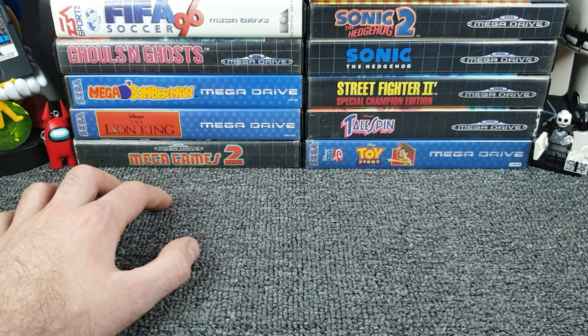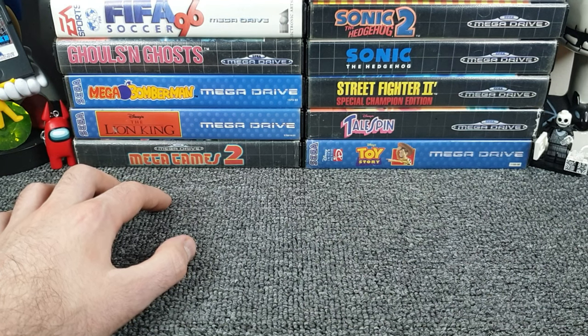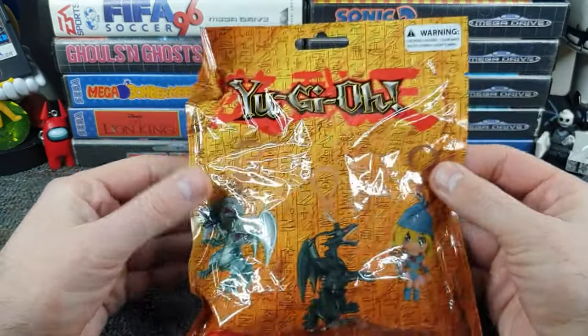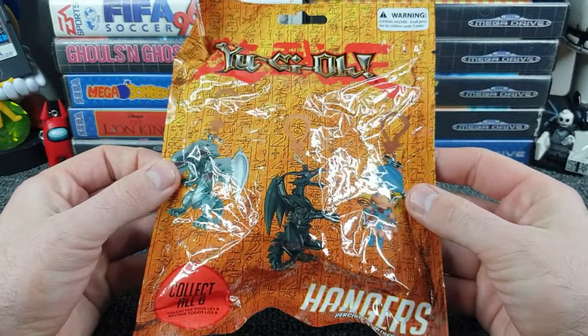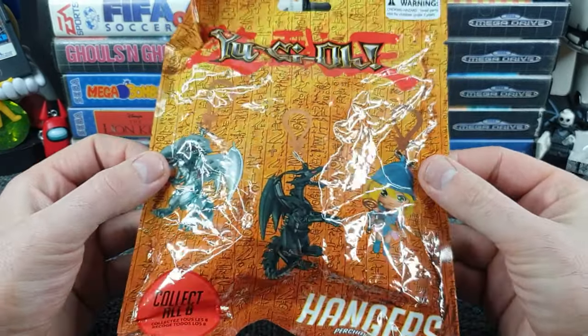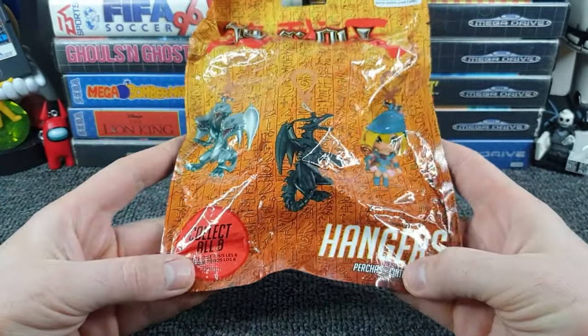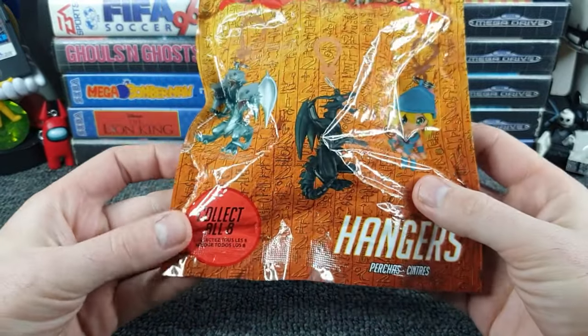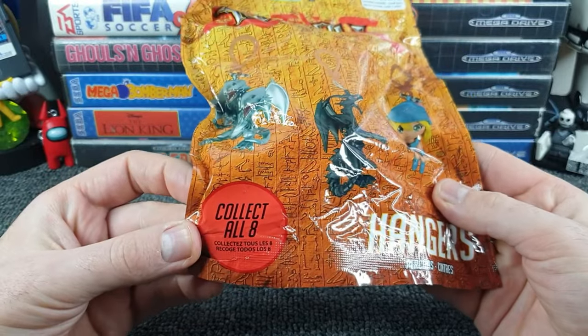Anyway, with all that said and done, let's have the right hand disappear into the box — give it a little shuffle. It's quite a big blind bag. It's Yu-Gi-Oh! Covered in hieroglyphics by the look of it. Yu-Gi-Oh hangers — they are hangers, they are sinkers, and we can collect all eight apparently, which is not a bad number actually.